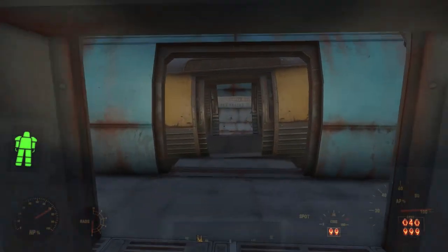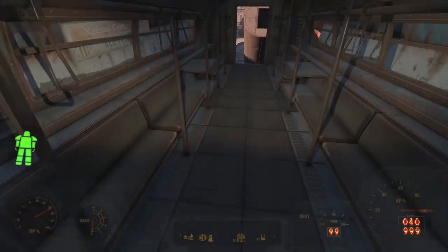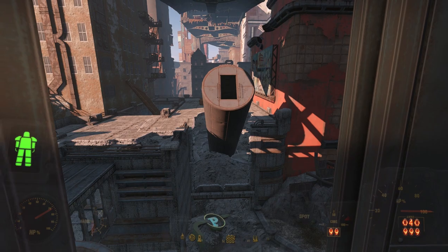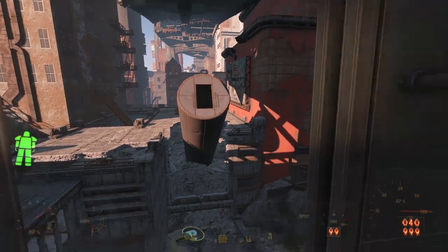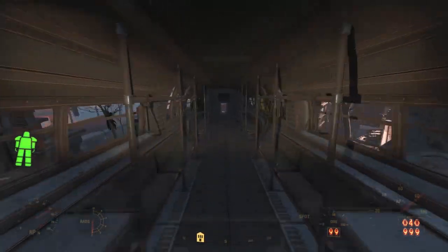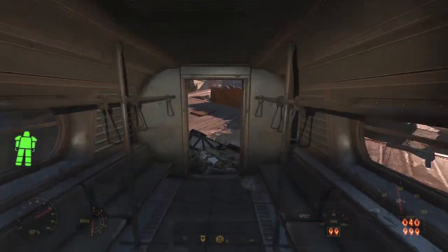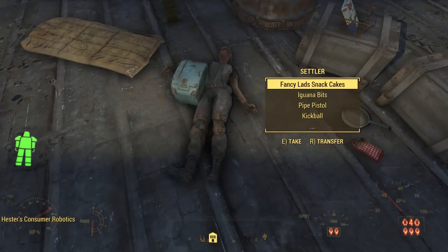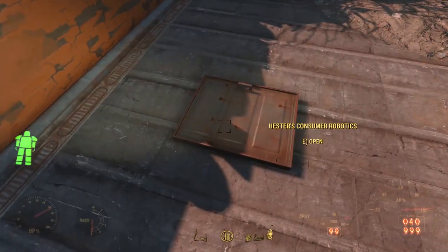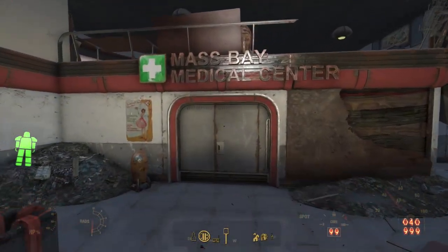Heading out, we can explore the monorail we saw earlier when we were inside the parking garage. Looking left, we can see that crashed lead car with the engineer inside that we explored earlier. Turning around, we can run the full length of this monorail to end up on the roof of Hester's Consumer Robotics — I showed this off when I did my video on Hester's Consumer Robotics, where I explain why we find some dead settlers on the roof. But we're not done with MassBay Medical Center, so let's head back through the monorail, back into the station, and through the door.